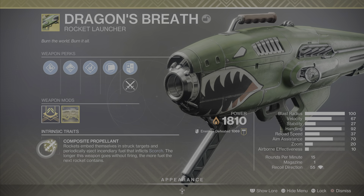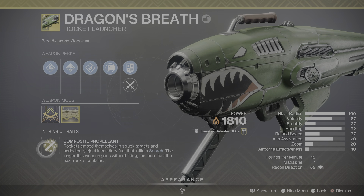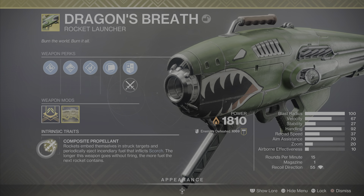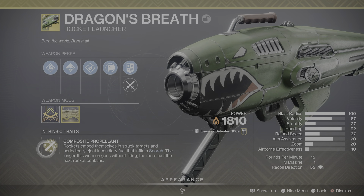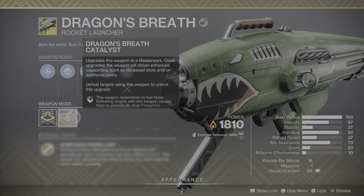The intrinsic trait is Composite Propellant — rockets embed themselves in struck targets and periodically eject incendiary fuel that inflicts scorch. The longer this weapon goes without firing, the more fuel the next rocket contains.